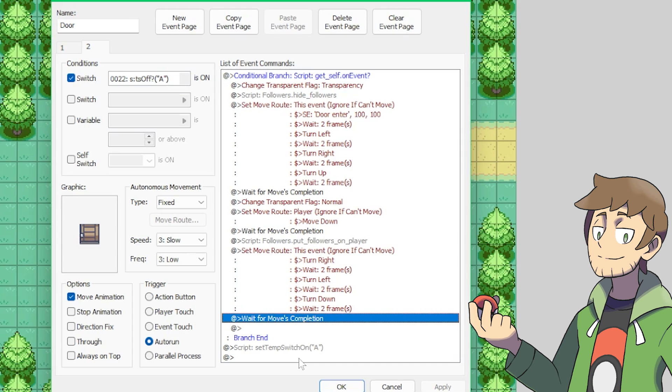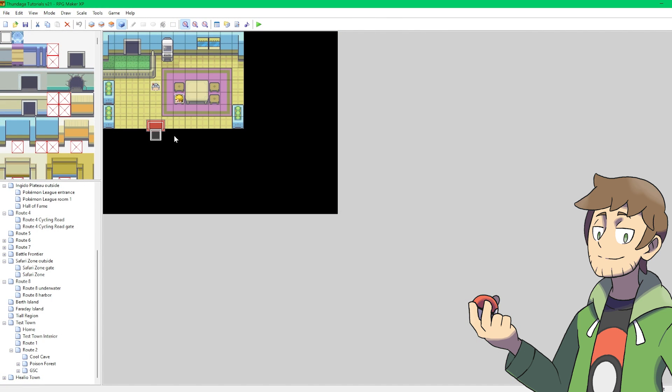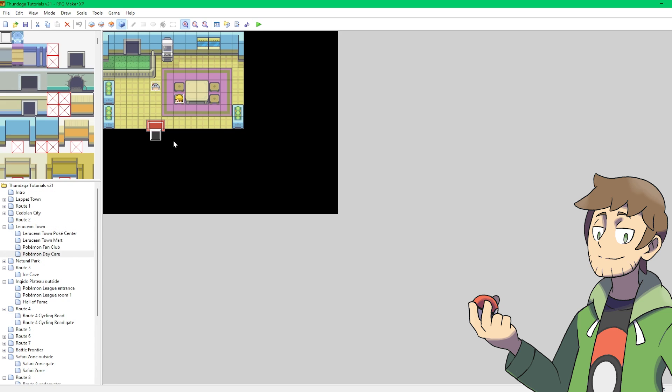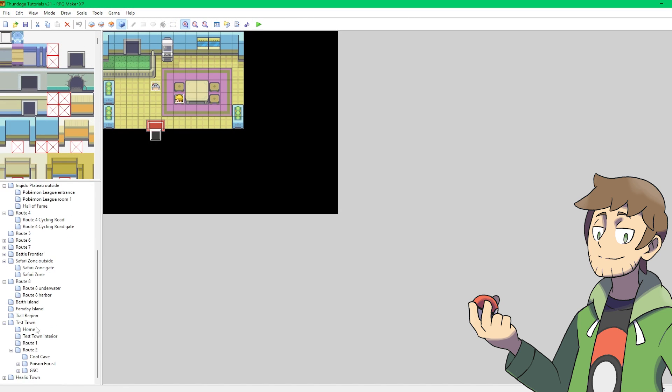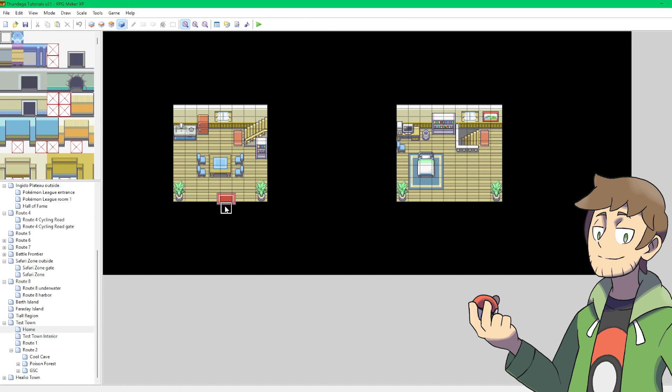Anyway, there we go! We're all done with the door event for the outside of our home. Now let's make an event for the inside of our home so we can walk out through the door. Since we used the base essentials map events for the outside door, let's also do that for the inside. I'm going to copy this event from the Laroussian Town Pokemon Daycare map. These events are so much more straightforward — on player touch, they just play a sound effect, fade to black, wait a little, transfer the player, and then fade back in. Let's copy this event, go into our home, and paste it right here.